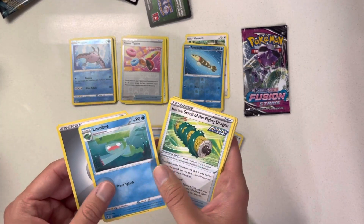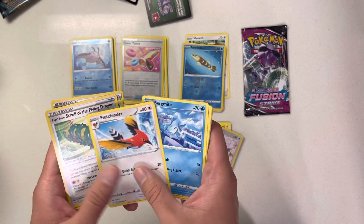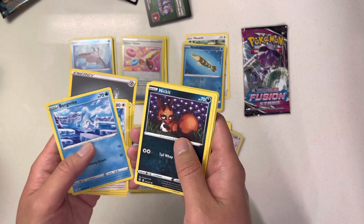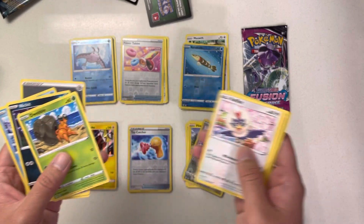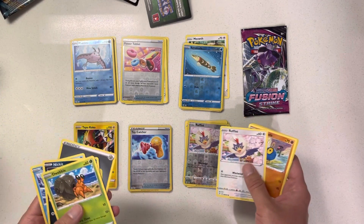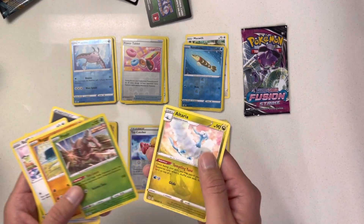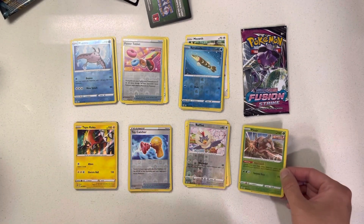Lombre. Lombre is pretty cool. Bird Pokemon — I actually like bird Pokemon a lot, they're pretty neat. Nickit. Dwebble. Rufflet — what the hell, I guess one's a better version than this one. And Pinsir. Altaria — that's cool. Pinsir again. Cool Pokemons.